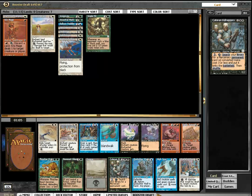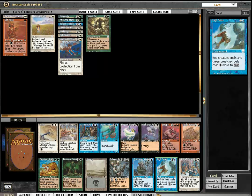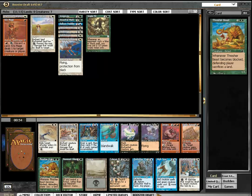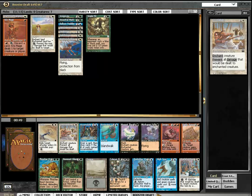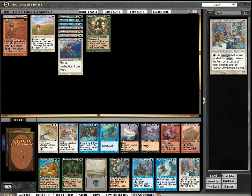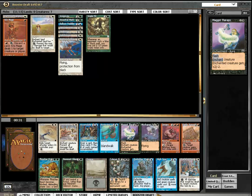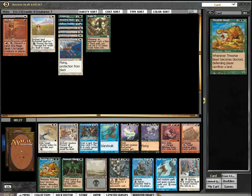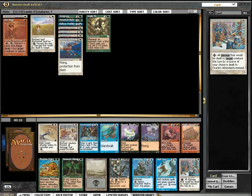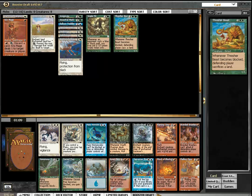Oracle's Attendance seems pretty good. Cater on Kidnappers. There's some Accumulated Knowledge, but it's dropping fast — down to 75. I doubt I'll get two for it. I've got to have something aggressive, so I'm going for the Treasure Beast.